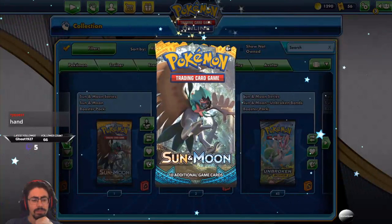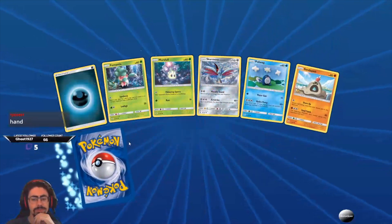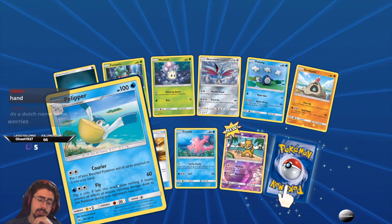Koiking — put one of your bench Pokemon and all cards attached to it into your hand. That can actually be relatively useful. Childer — it's a Dutch name. I'm not saying it right, I'm more worried about whether I'm pronouncing it correctly. I've never seen it before.